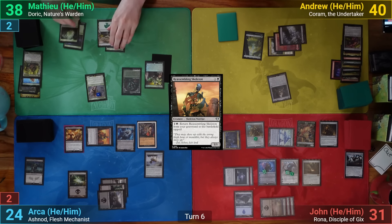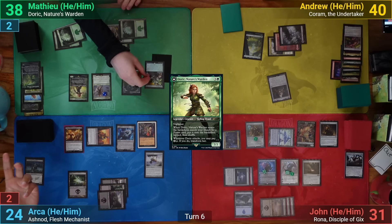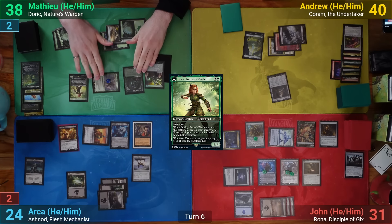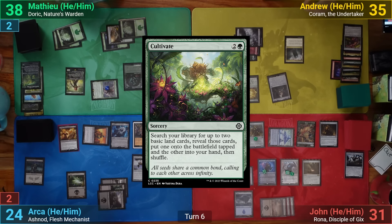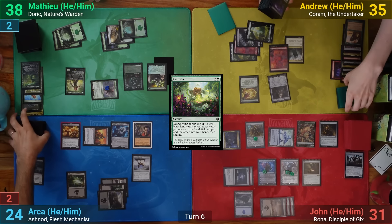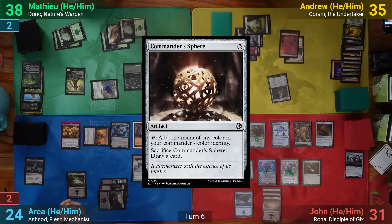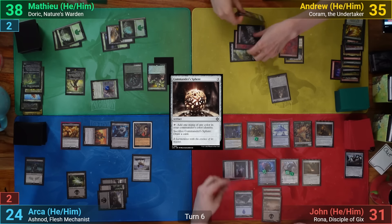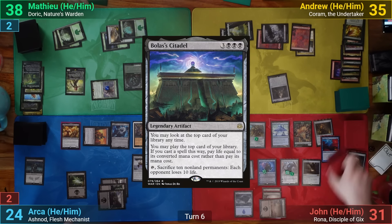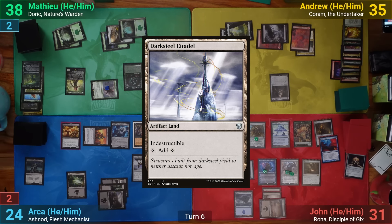Matt draws, plays a Forest, casts Doric to find another Forest, and puts a +1/+1 counter onto Legolas. Legolas swings at me for five and Matt draws a card. I draw and cast Cultivate, find a basic to the field, and play the Mountain I found as my land for turn. John wins his crypt flip, casts a Commander Sphere, floats a blue off it, then sacrifices it to draw. He casts Treasure Mage to grab Bolas's Citadel, then upticks Tezzeret drawing two and discarding a Darksteel Citadel.